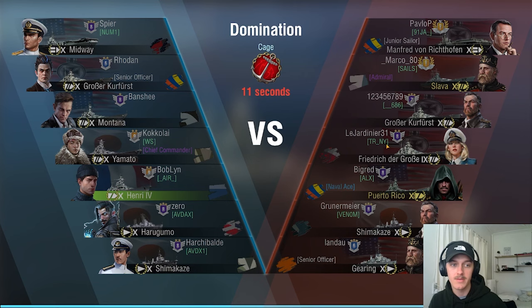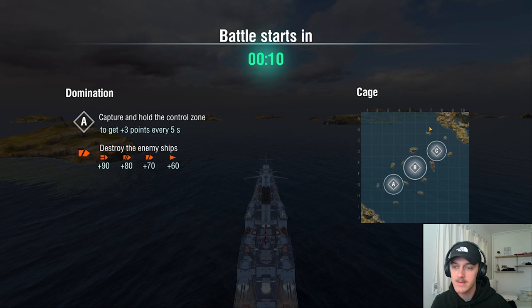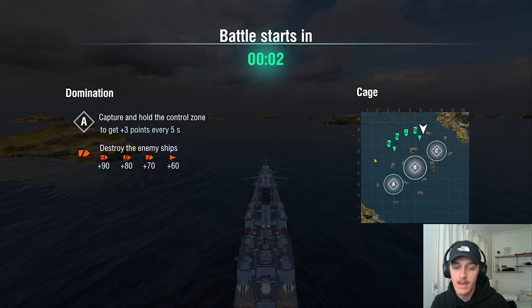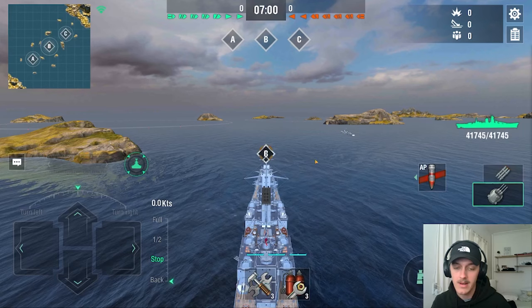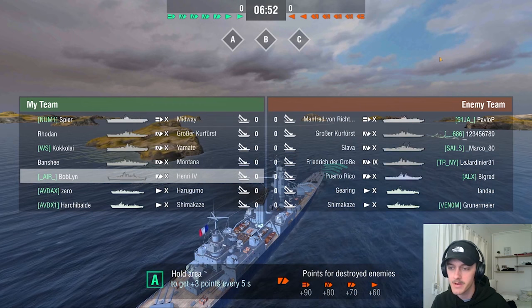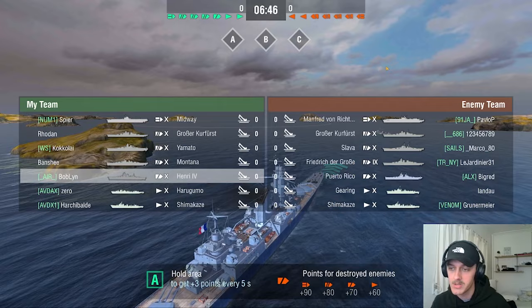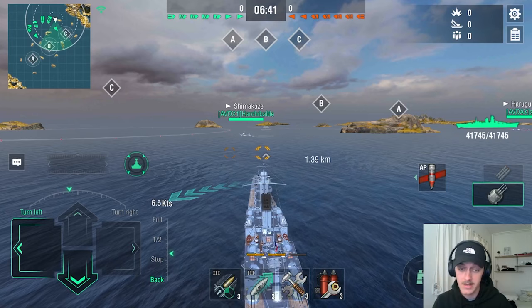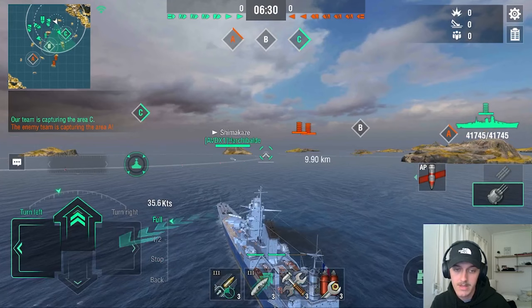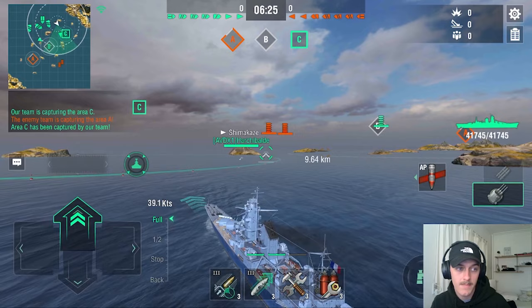Okay, so we got a CV game and there's a bunch of battleships. We got two German battleships, a Slava, and they also have a Puerto Rico. The Puerto Rico is a foe we can easily fight one-on-one, but he can also absolutely annihilate us with his guns, so we have to be careful. They have Slava, FDG, Puerto Rico, GK, and a Manfred von Richthofen — if he decides to go for us, it's not gonna be a fun time. I don't want to push out immediately and expose my broadside — I'm just gonna let my Shimakaze push up and see what we spot.